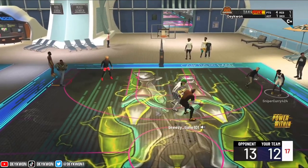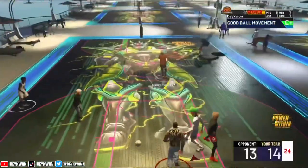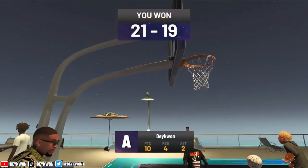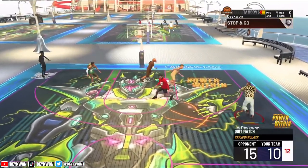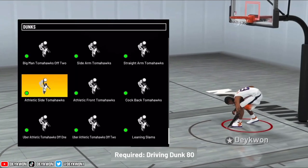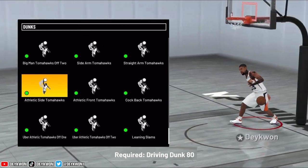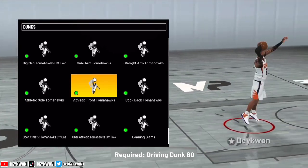Something similar was the Glenn Robinson package from last year — that one was one of the best dunk packages in the game, looking like you're getting contact dunks every single time. But the two-feet thing here ain't it — it's slowing us down. You can get a lot better dunks at a lower driving dunk rating; a lot of these tomahawks come in around 80 and there are plenty far less. I forgot to even cover one of them during this video, so we're just gonna skip over it — the animations look bad anyway.